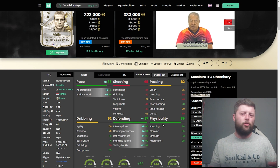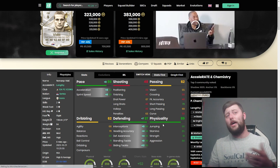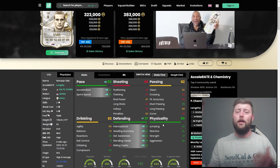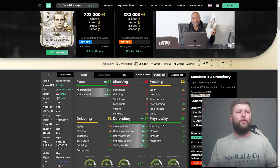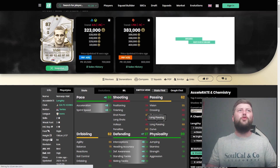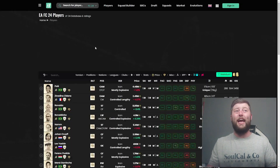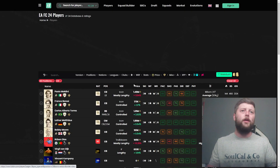Even when we did leave him stranded on his own in two-versus-one situations, there were chances where I thought he could get the ball — either going for the red card or getting the ball, one or the other. And most definitely he did very very well. 325k or 323k is expensive for a center back, especially if you don't need an icon.